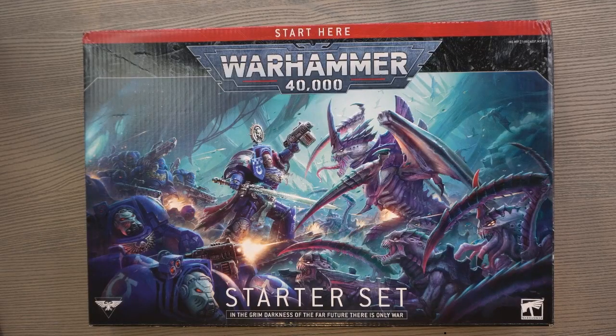The last box we're going to look at is the official starter set for Warhammer 40k that came out in July of 2023. This is really nice because you again get two factions, but you get a whole lot more. This box is currently retailing on Amazon at $93.50 with an MSRP of $110. You get 20 Termagants, one Psychophage, a Winged Tyranid Prime, and Terminators.